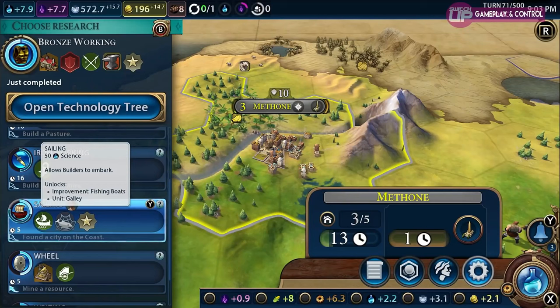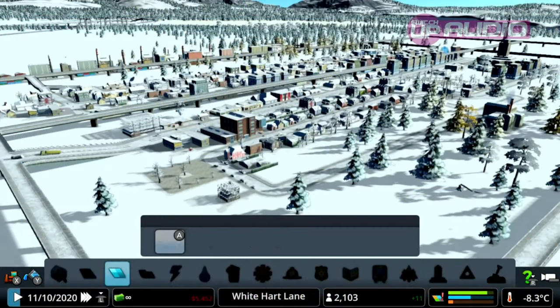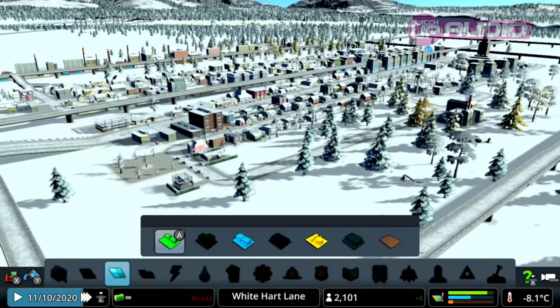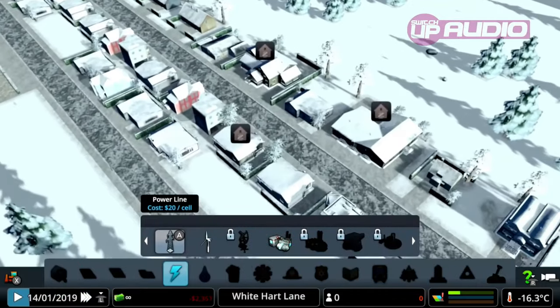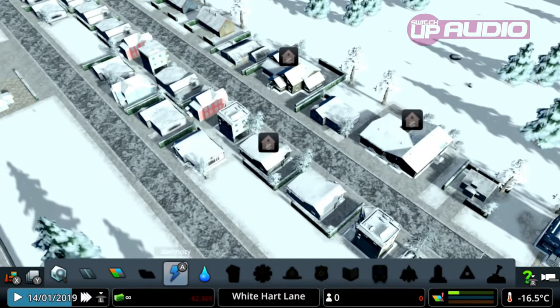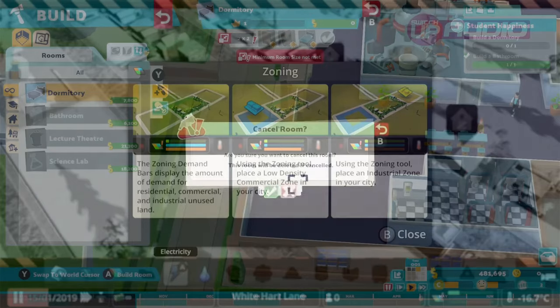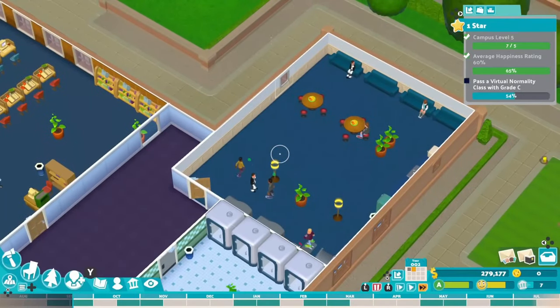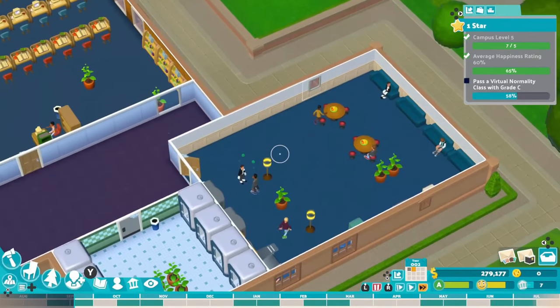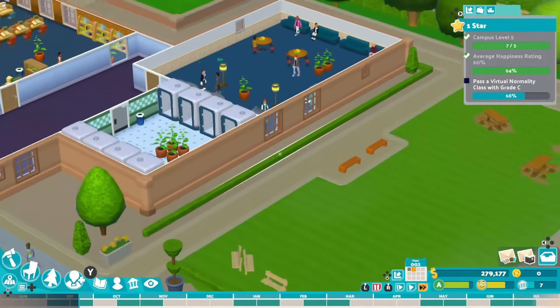So those are 10 options — technically 11 games but we put the two Two Point games together. Thanks so much to all of you that enjoyed the content. If you want to save some money on these, you can use code switchup for the month of March to save yourself a bit of money over at switchup.gg. Please do let us know of any games we've missed — stick it in the comment section below. This is our traditional strategy list — we'll have a separate list for TRPGs and things like that. For all things Switch, all the time — keep it Switch Up. Cheers guys.